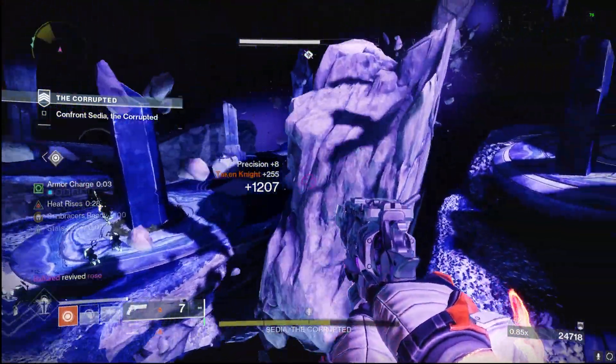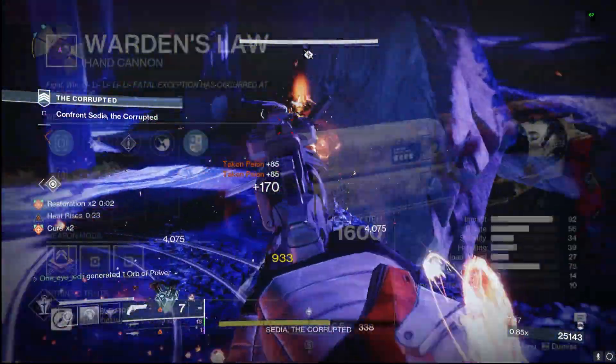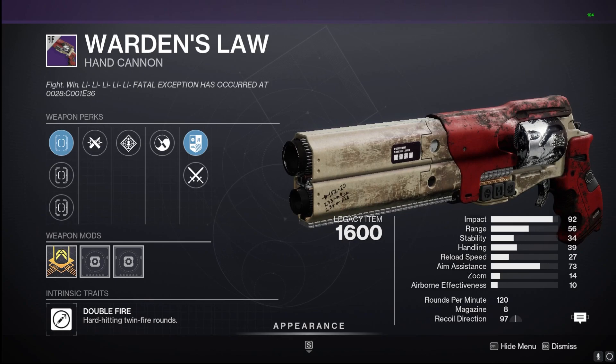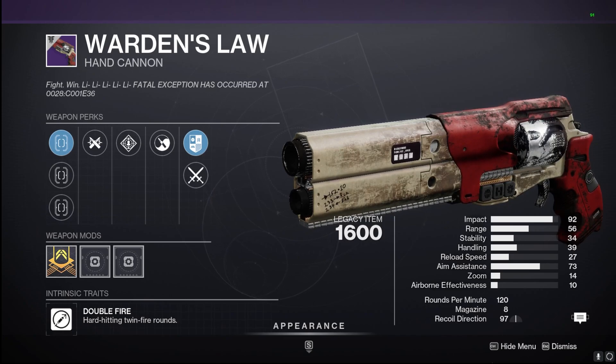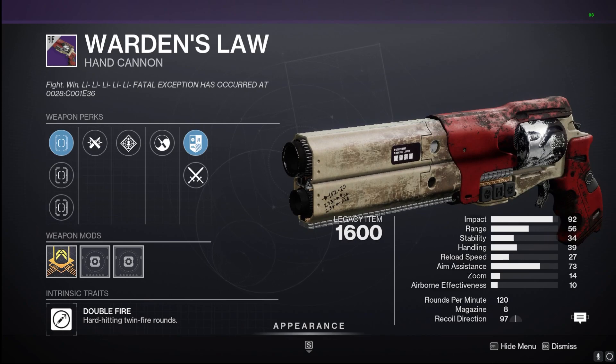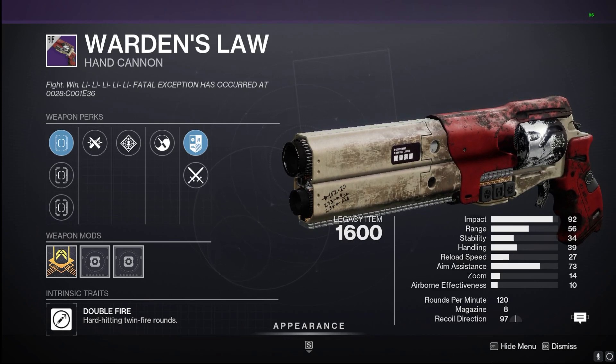The first one on my list is the old Warden's Law hand cannon that we got from the Warden of Nothing Strike. It is coming back as a new subtype in that Heavy Burst, shooting two bullets at once. I think it's going to be very, very good in both PvP and PvE for that damage, so very excited to get my hands on the new Warden's Law.